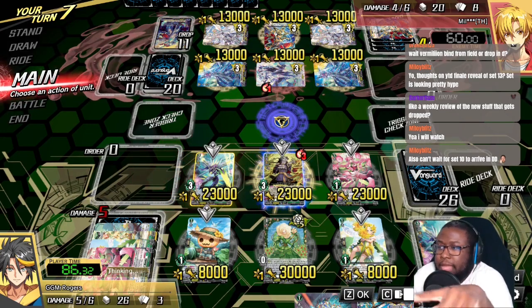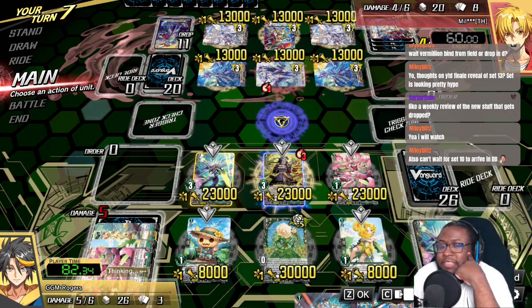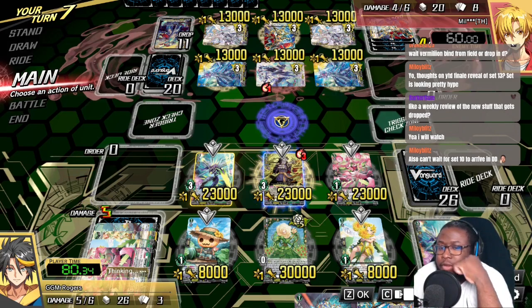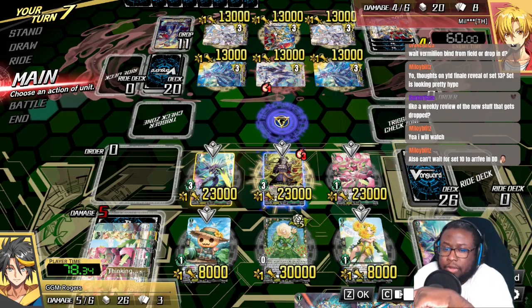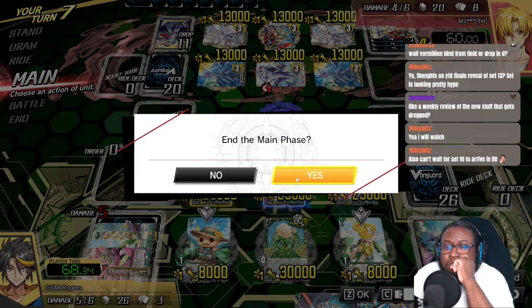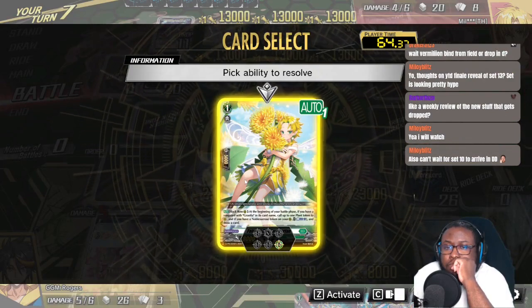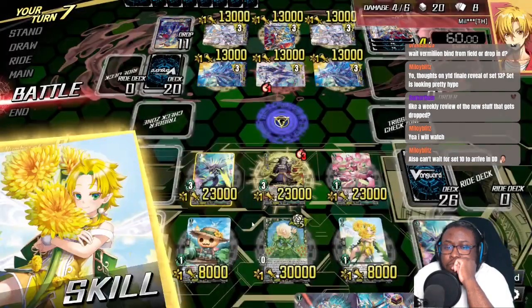So we actually ended up making our board a little bit weaker right now. This is where they should have been, but I prioritized these guys a little bit more. I felt like Diantha was a better frontliner. So — is this the first skill?